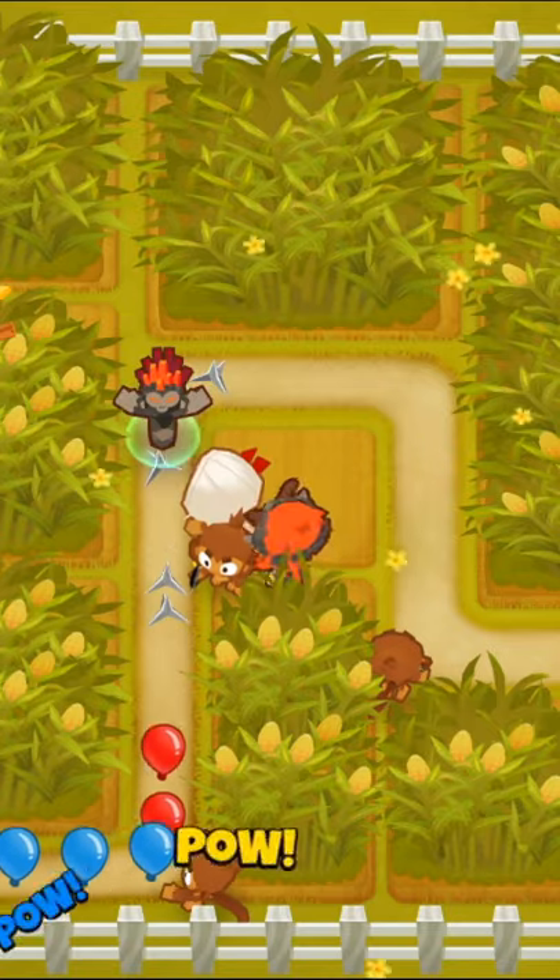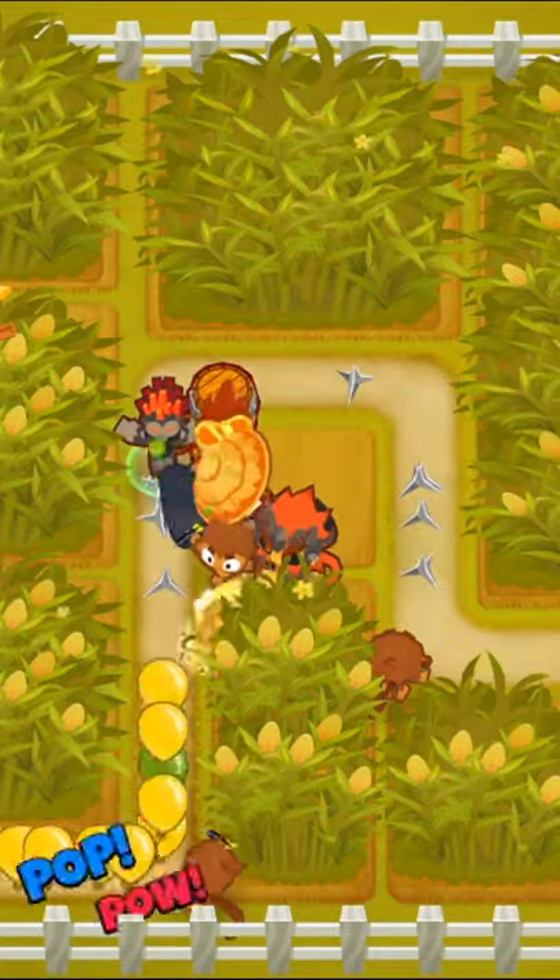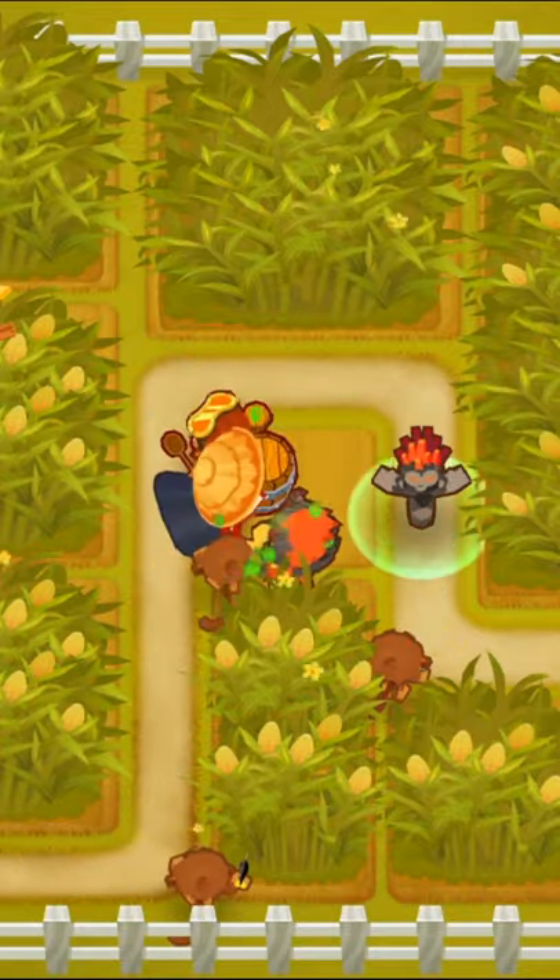After getting the ninja to a 302, we're going to buff it with a 301 alchemist. Then we'll upgrade the ninja into Bloonjitsu and the alchemist into a 401 Stronger Stimulant.